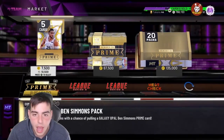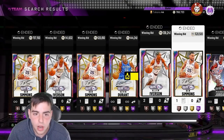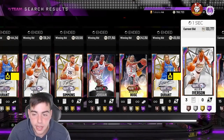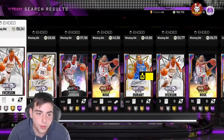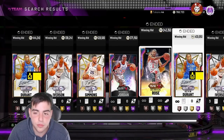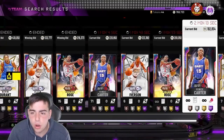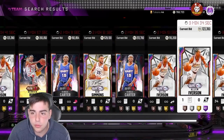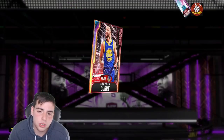If you guys don't know, opals are actually up a lot. Besides AI, KD's up a ton — I saw him at 550 earlier, he's now around 450, he was 350 the other day. I think it was Friday when they had that massive content drop. Opals are definitely up — Vince Carter is around 180, he's around 220-240-260.